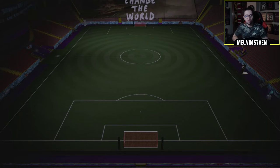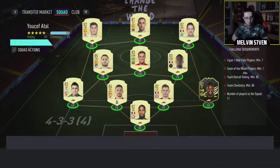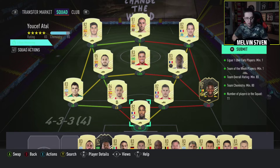All you need is an 83 rated squad and an inform. It needs 80 chemistry though which is a little bit more of a hindrance. I've probably overspent here — most of it's untradeable but this is the squad that I am turning in.